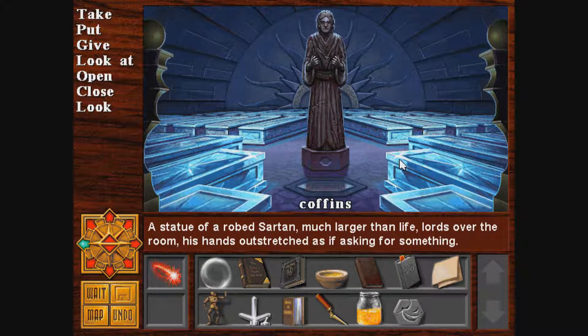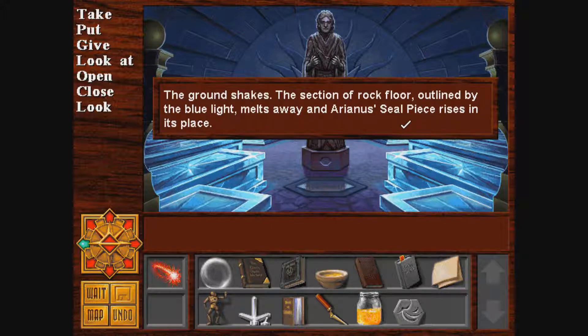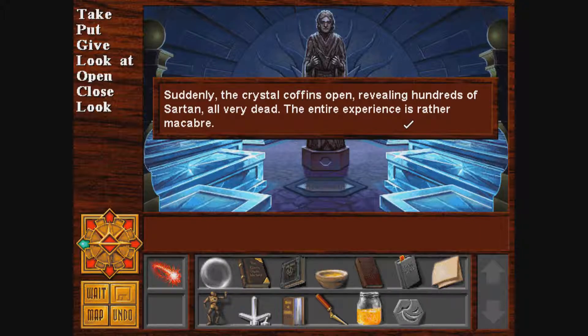A statue of a robed sartan, much larger than life, lords over the room, his hands outstretched as if asking for something. If I remember correctly, we need to place this crystal globe into the statue. Gingerly, you place the crystal globe in the pleading hands of the statue. As it clings into place, the statue's eyes alight with a blue fire. Shafts of light pierce down through the globe. Internal facets distort the light as it passes through the crystal, so that when it has emerged from the other side, the light outlines a hexagonal shape on the ground. The ground shakes, the section of rock floor outlined by the blue light melts away, and Arianus's seal piece rises in its place. Suddenly the crystal coffins open, revealing hundreds of sartan — all very dead. The entire experience is rather macabre.